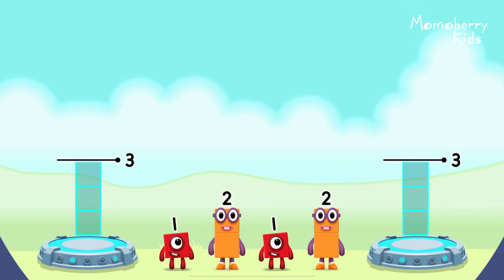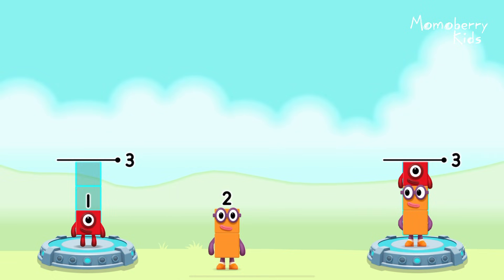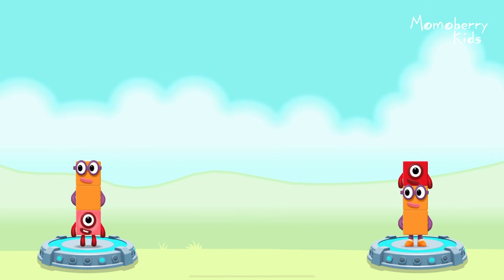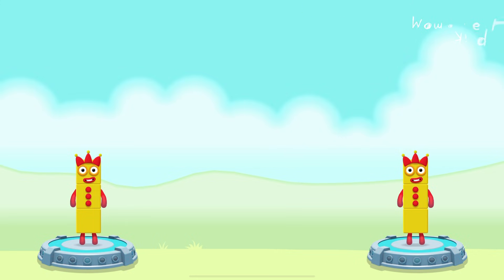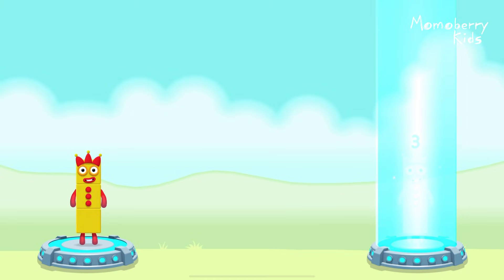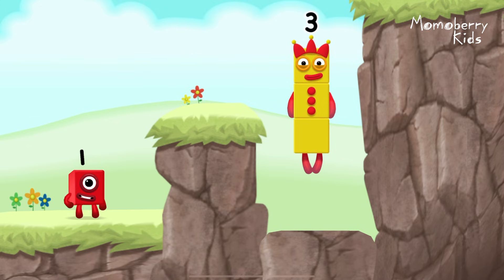Share the number blocks evenly to make two groups of three. Two. One. One. Two. You got it! One plus two equals three. Two plus one equals three. Three equals three. Yes! Yes!